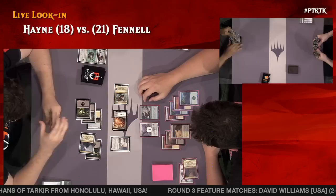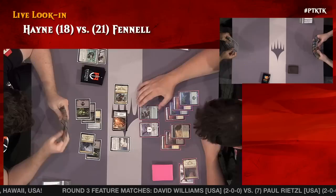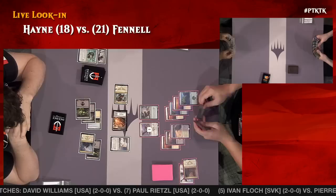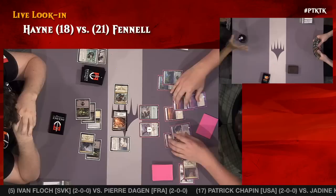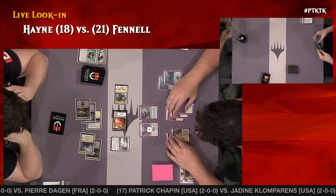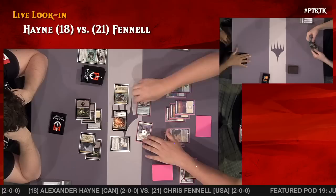Fennell is deep in the tank — it looks like he's in statue mode, he hasn't moved. When your opponent casts Ankle Shanker and you don't have a removal spell for it, you've got to figure out how you can be the aggressor. Playing defense is not going to be profitable. Fennell decides he's not blocking anyway, so we're battling. Let's jump back to our main feature match.